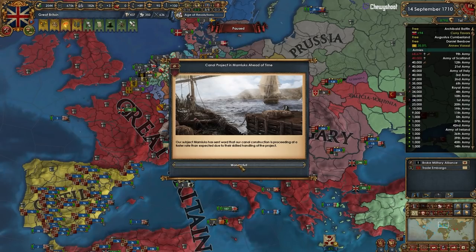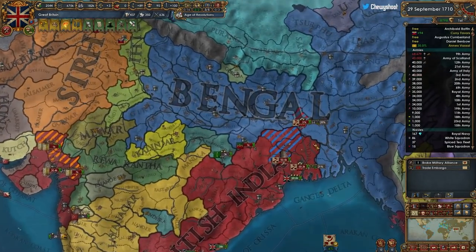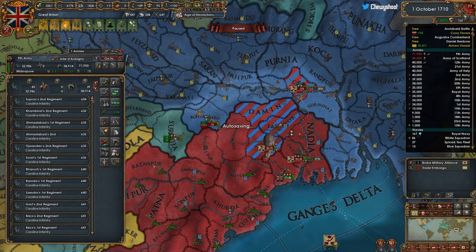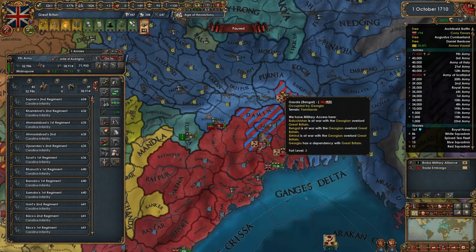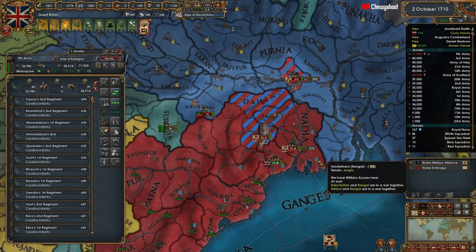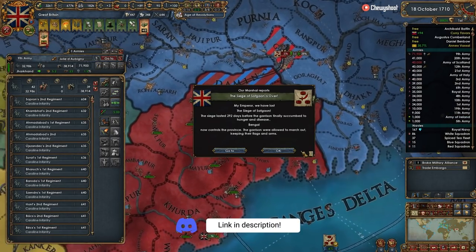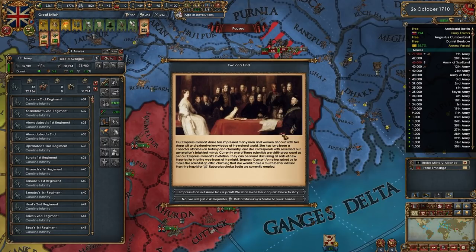Wonderful - the Mamluks have a canal project that's ahead of time, I love it. I'm curious - can I get them off that fort there? I would like that... oh they won it, I am so sad.